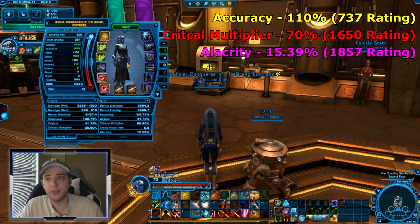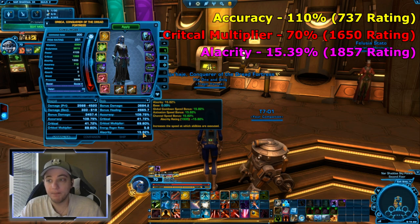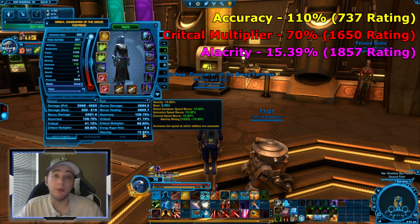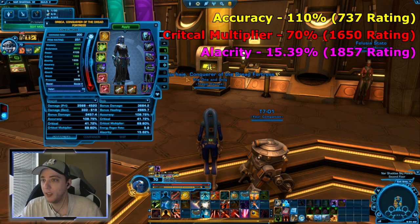The third stat is alacrity. Alacrity works based on breakpoints, specifically how it affects the global cooldown. I'm currently at 15.82 percent alacrity. The breakpoint for a high alacrity build — which I recommend for most classes — is 13.39 percent, or 1,857 rating. Contrary to accuracy, I do not want to be below this breakpoint. 1,856 is a big difference from 1,857 because of how alacrity affects the global cooldown.